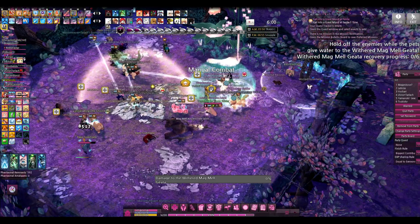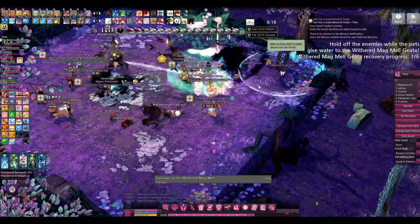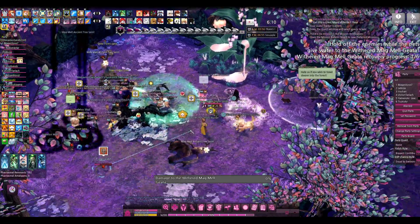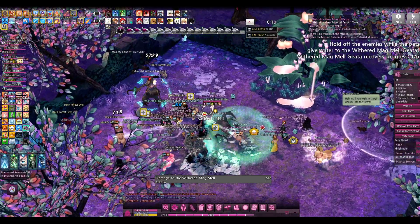In the first room, we have to stop the enemies that spawn from getting into this little circle in the corner, as I'm indicating with my mouse. Throughout the dungeon, some mobs are red and some are blue. Red ones can only be damaged by players; blue ones can only be damaged by pets.